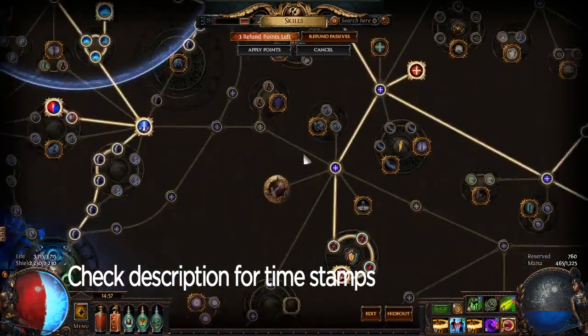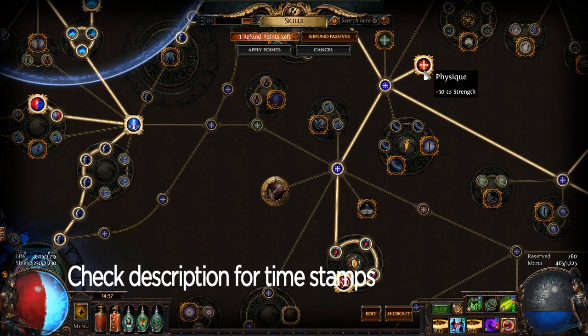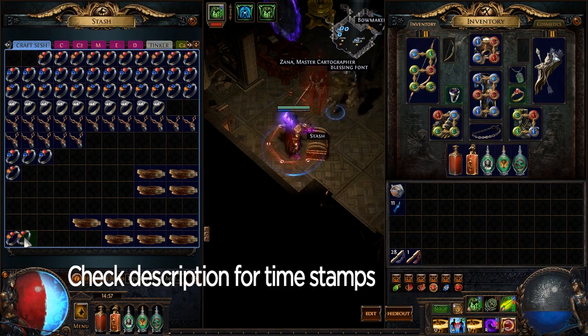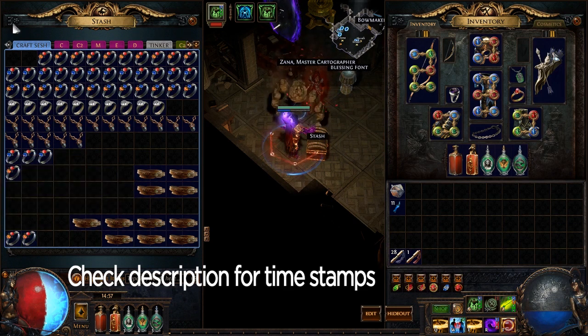Also not good. If you have an item where the primary stat is kind of opposite of what would be needed — for example, this has mana on it. Any character that really wants mana is mostly going to be mind over matter, and they're likely going to be in the northern part of the tree so they'll have a fair bit of intelligence anyway and don't really need the intelligence. Not good.